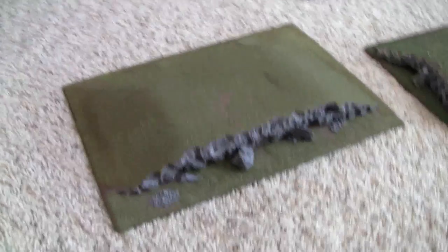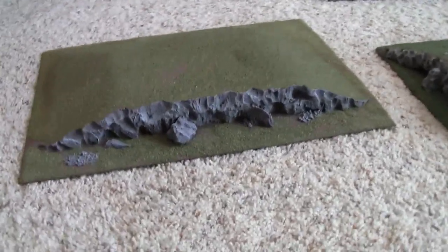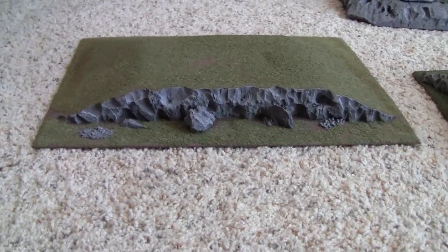So then I decided to build this hill here. Same sort of idea, but it's got a slope all the way around. And then a cliff face — impassable terrain in the front there.